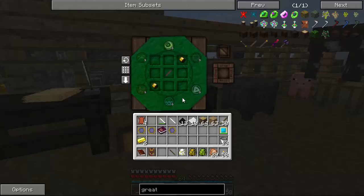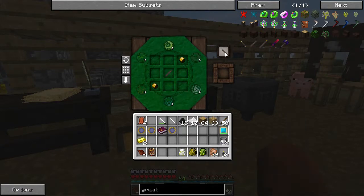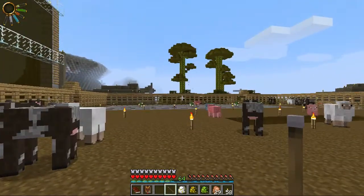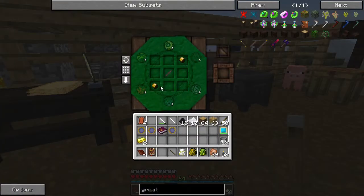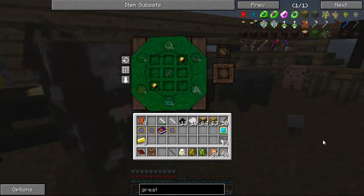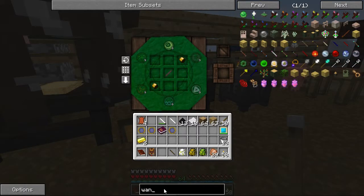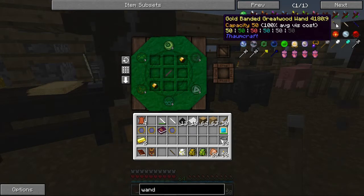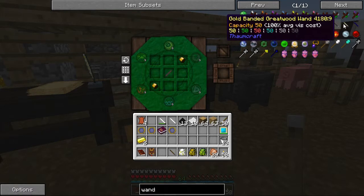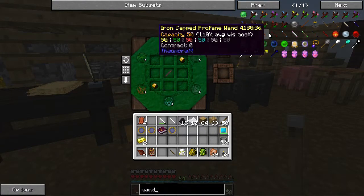We don't have very much air at all. Everything's flashing - is that just because it doesn't know what I have? Yeah, I think we need more air. Now there is one other place where I know there is a node - it's in the Nether. Should we do that real quick? This current wand gives us 25 max capacity - if we look at our default wand, the capacity is 25.